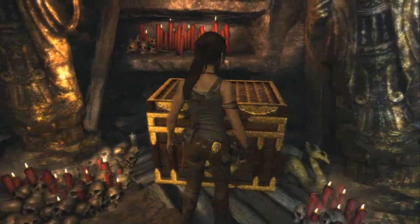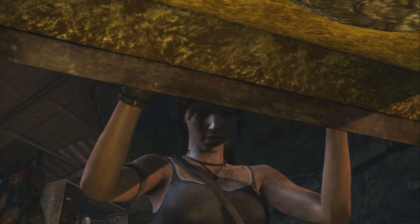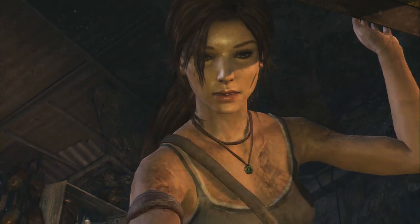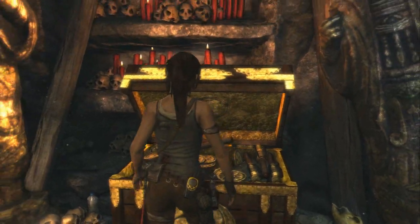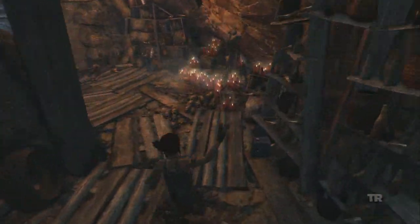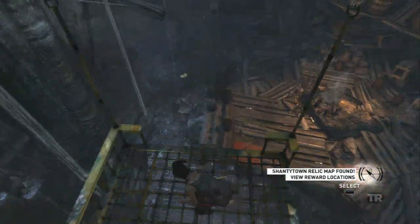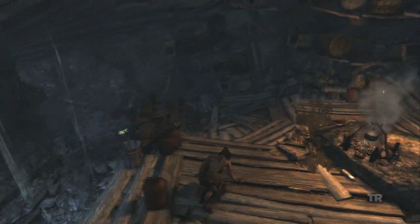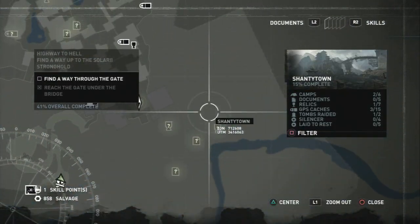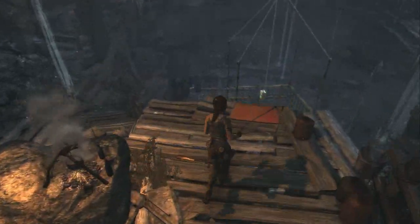In this container you get your XP boost, and this one contains a treasure map as well. Those are really useful for finding the goodies scattered around whatever level the tomb is contained in. You can see a bunch of treasure locations are now marked on the map, so raiding that tomb is very helpful on top of the XP boost.